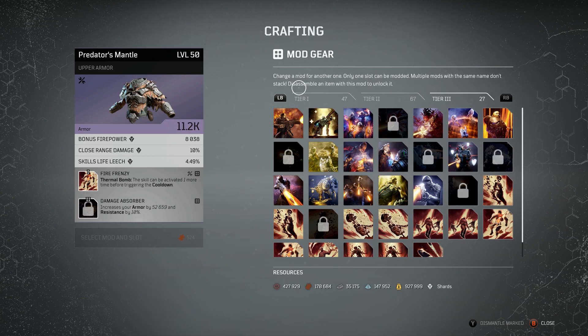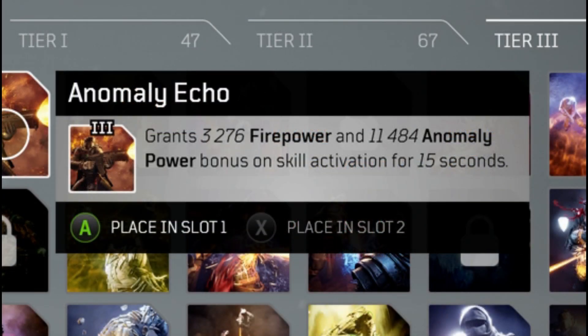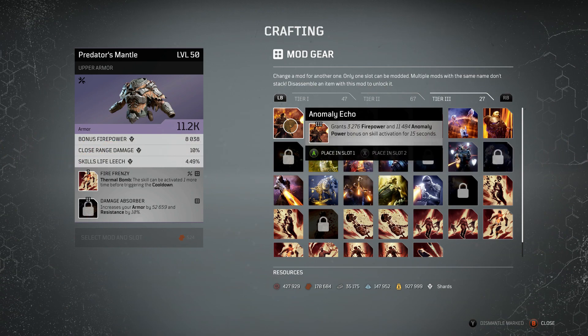Next up, for the tier 3s, is Anomaly Echo. It might seem a bit low, but it's pretty much up permanently in most builds because of the activation time. It grants 3,276 firepower and 11,484 anomaly power on skill activation for 15 seconds. It doesn't sound like it's going to light the world on fire, but it's a near-permanent buff. As long as you've got a little bit of cooldown reduction and can use skills every 15 seconds, that's going to keep that hybrid bonus going at all times.